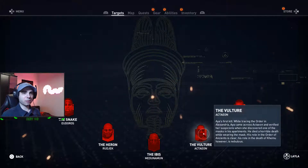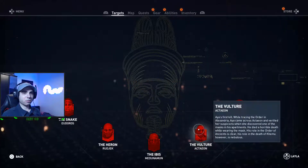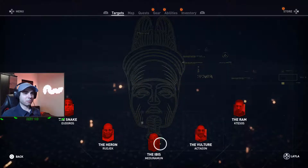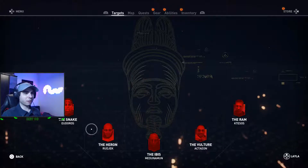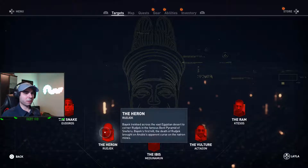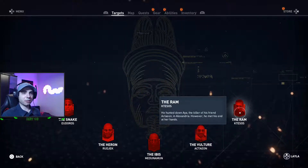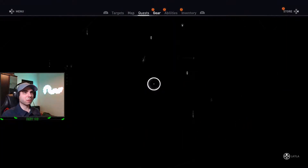And we have two more? This guy and this guy to kill? Oh no — Aya killed these guys. So we don't have to kill all of them now. I know for sure we've killed those three: the Ibits, the Heron and the Snake. So Aya's first kill. And he hunted down Aya, the killer of his friend. Nice, so we're good to go then.